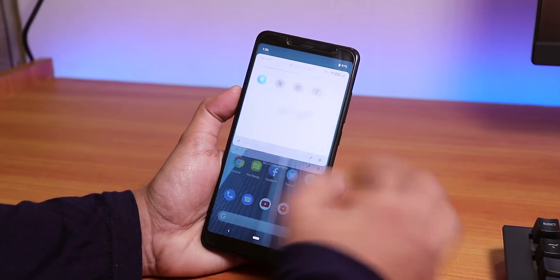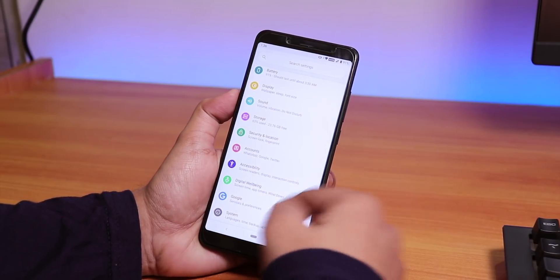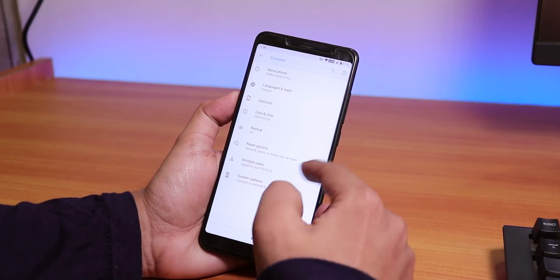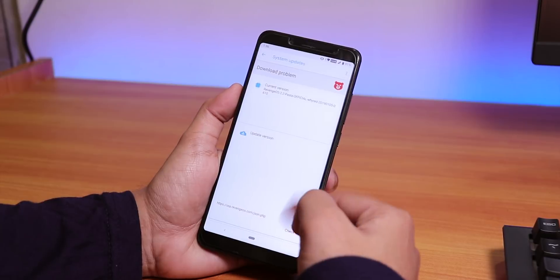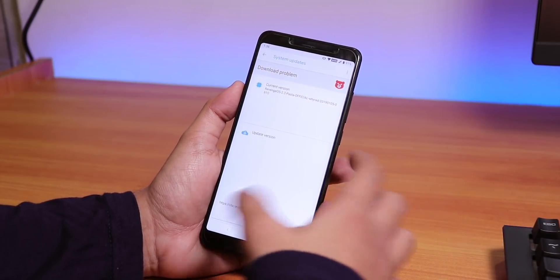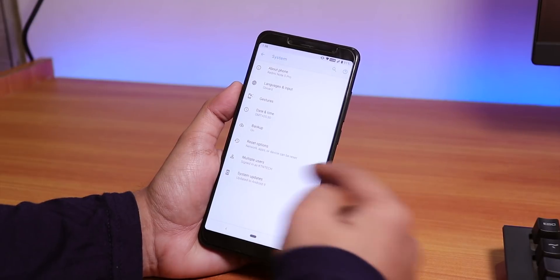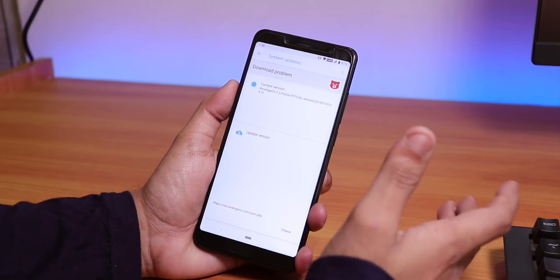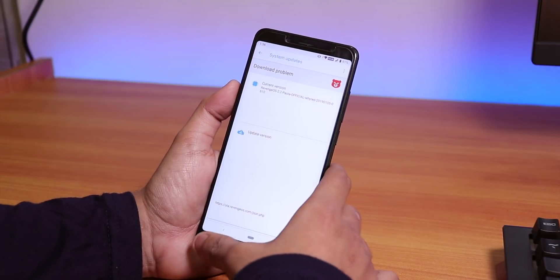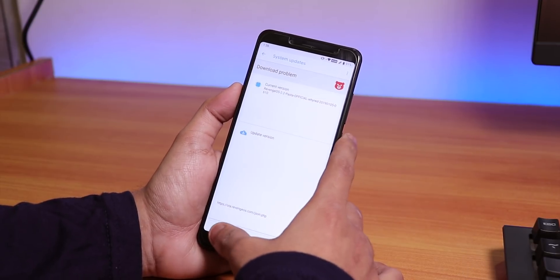Inside settings, under System and About, you get a system updater — though this feature will be available from the next update according to the developer. It's going to be a delta update similar to the old CyanogenMod-style updates, which is a cool feature for this ROM.